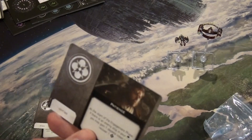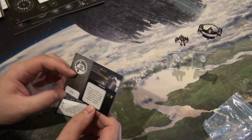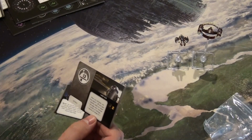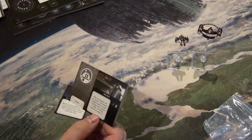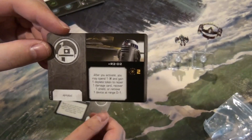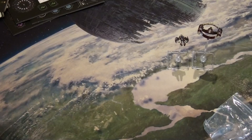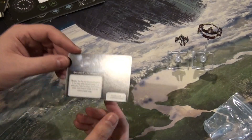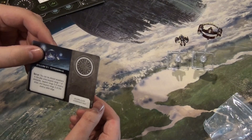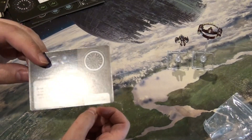Republic R2-D2 has two charge tokens. After you activate, you may spend one charge to gain one deplete token, then repair one damage and recover one shield, or remove a device at range one to two. Very thematic — if you have buzz droids around, Artoo will get rid of them. Then we have the actual hyperdrive rings card: during setup it can be placed anywhere in the play area beyond range one of obstacles and beyond range three of any enemy ships.